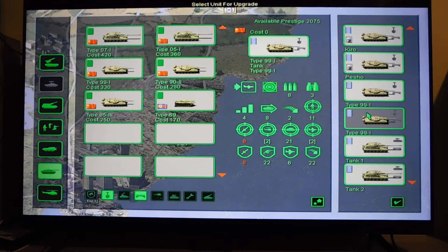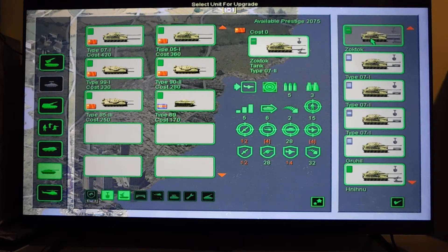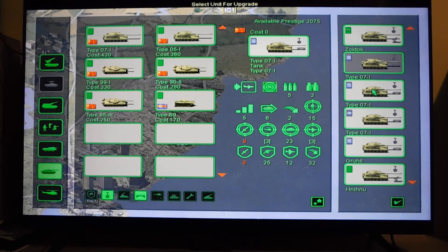I have 4 fast tanks - this is the Type 99, a Chinese design. I have 2 05s. I'm keeping them because they have a lot of close defense and close attacks. Tank 1 and tank 2 are 05s. And the 07 second design - 1, 2, 3.